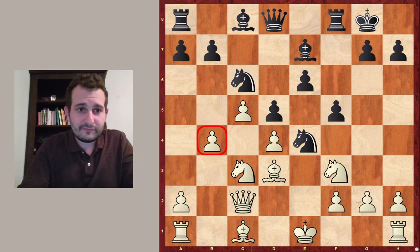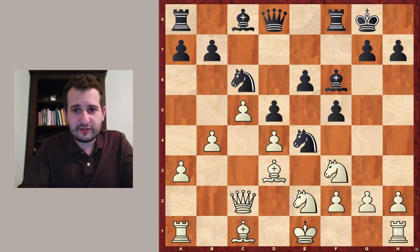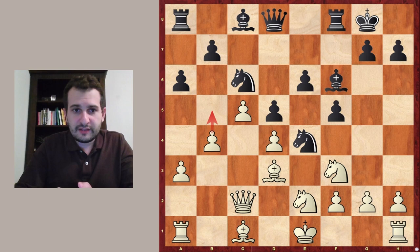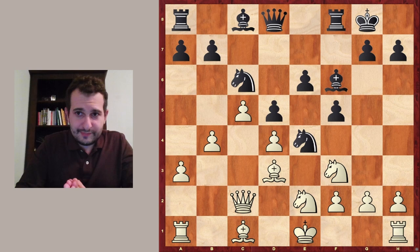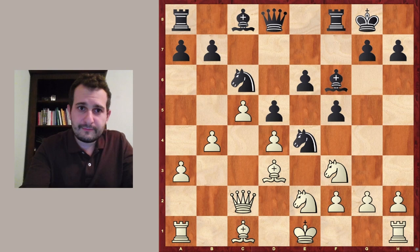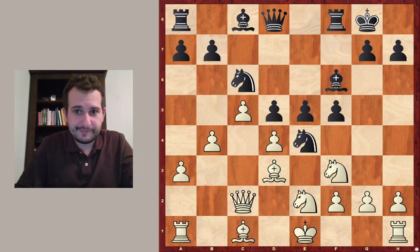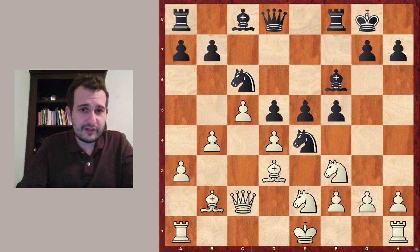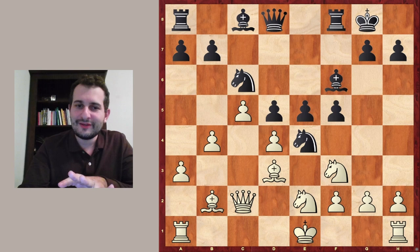After f5, bishop to d3, knight to c6 — this pawn is attacked — a3, bishop to f6, knight to e2. If you're following this channel, you might know we are following the game of Gosden against Evgeny Post, where Post played a6, a very common move stopping b5. However, Kamil Mitton had prepared something else: e5. This move hasn't been tested so much but it's absolutely playable, maybe a little more dangerous than a6.